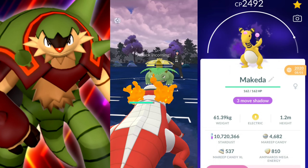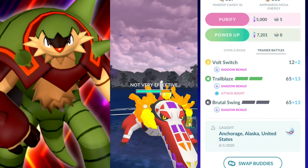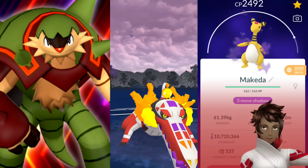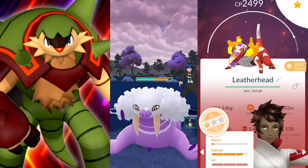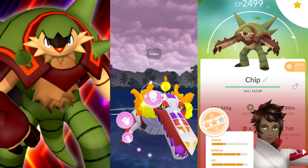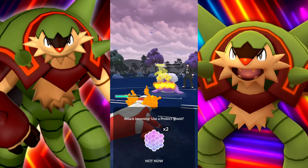Venusaur really can't do anything up against Skeledurge. A couple of Frenzy Plants from a Shadow Venusaur will actually be enough to take you out pretty much, so got to look out there. They're bringing in a Walrein - we're just going to go ahead and throw the Shadow Ball here. And I do believe we're going to be winning this game without using a single shield, even though we had a Charizard lead.